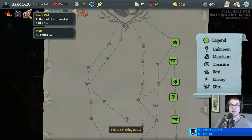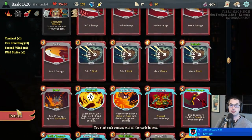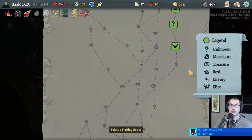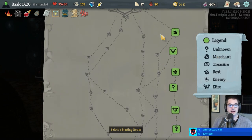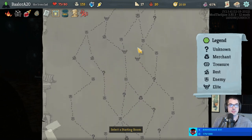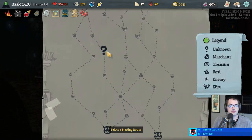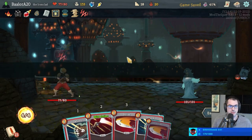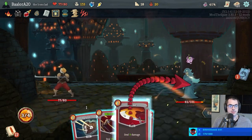Being offered Bites would be huge — we could get them without losing any max health. They'll turn our Strikes into upgraded Bites, which do the same amount of damage but also heal for three. So it'd be a substantial improvement. I guess we'll start here and see how this deck plays now — questionably is going to be my guess.